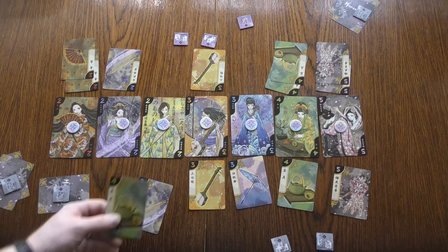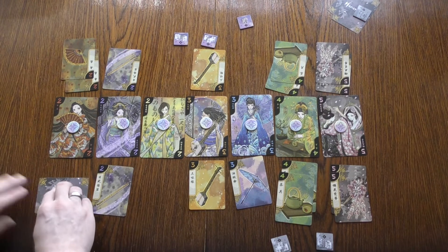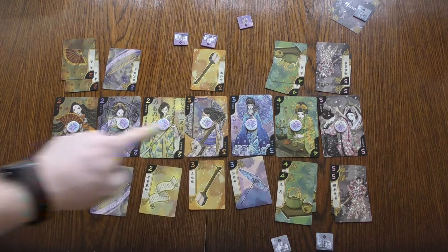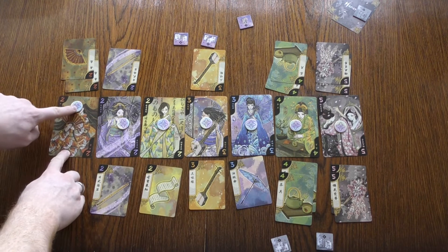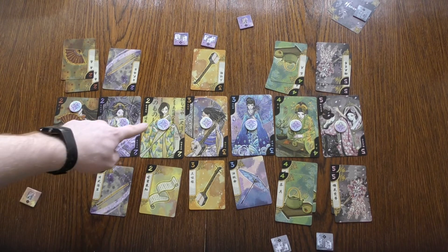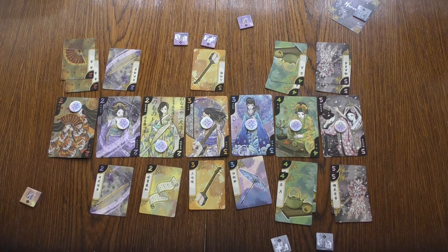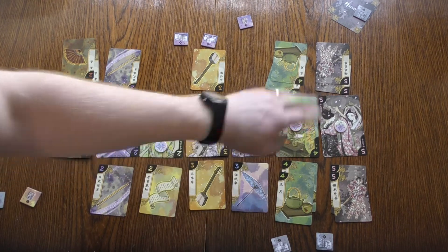I put these in the right place, and then reveal what my action one card was. Now we look at each of the seven categories and say who has the majority. In this one he does, so we move the marker across. In this one it's a draw so the marker doesn't go anywhere — neither of us have earned the favour. This one comes to me. This one is a draw — we don't know where the third card is, and yes, I discarded it. This one comes to me. This one is a draw, and this one is a draw.